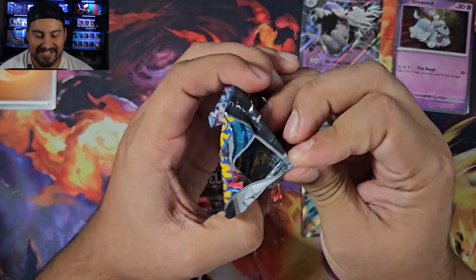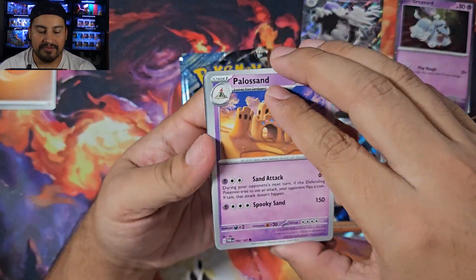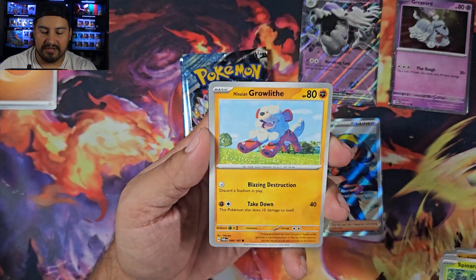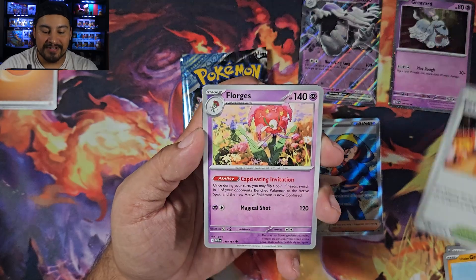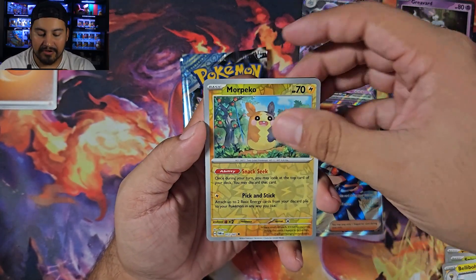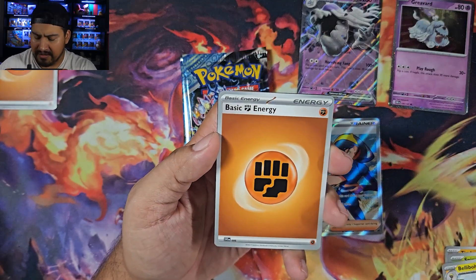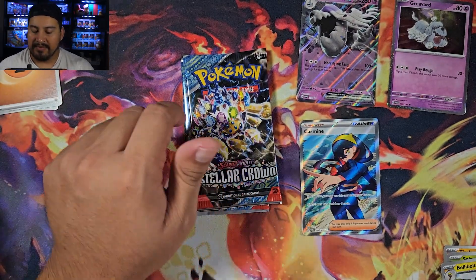That's actually really nice from a loose pack. Next Twilight Masquerade pack. We got a Polisand, Timber, Spinarak. Growlithe is in here as well. Florges, Bellet Bolts, Morpeko, and no illustration rare, but a Pheasant Dippity and a holo Chandelure — there's the holo. Another fighting energy and a code. Done with Twilight Masquerade, now it's time for Stellar Crown.